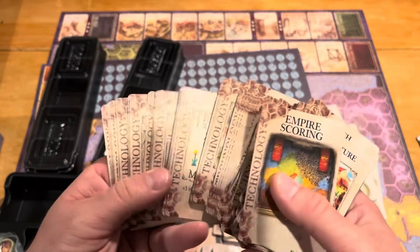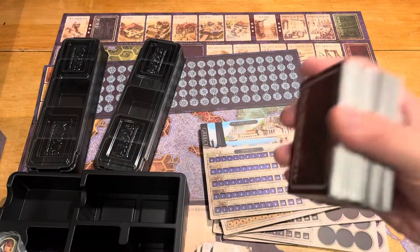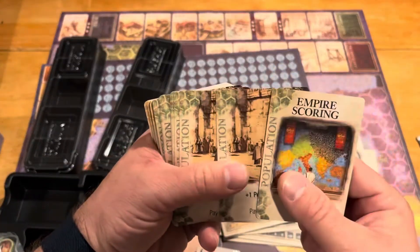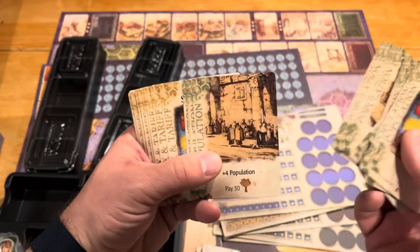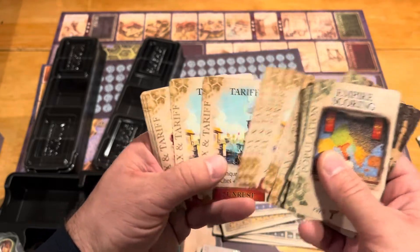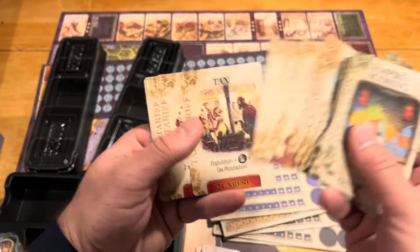There looks to be a lot of different cards here, and this is all the technology ones. There's a ton of technology here. That's one of the decks with the scoring cards — the game ends when three of these scoring cards are revealed, and that's how it triggers. I don't know too much more about it besides that; I haven't delved deep into the rules yet. Here we have population cards — it looks like we've got repeating artwork for the most part on these. They're all just plus two, and here are some plus four population cards. And then another empire scoring card, and then we have the tariff and tax cards. We have some repeating artwork there, which is fine — they're all the same card, so it's not the end of the world.